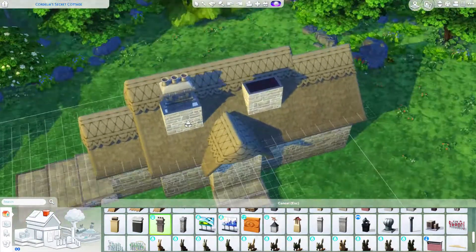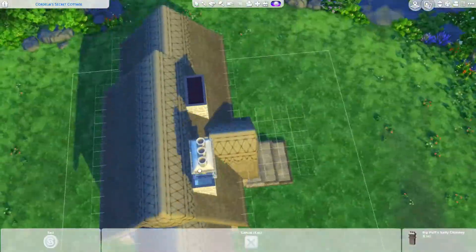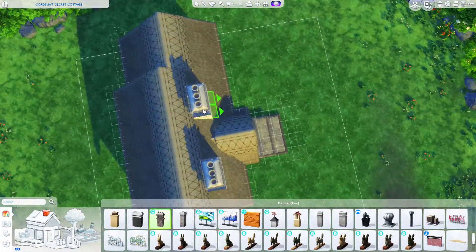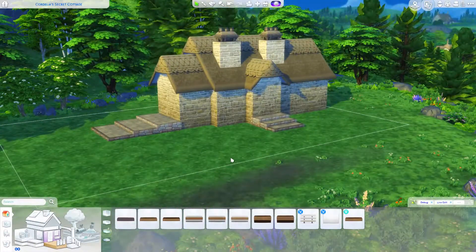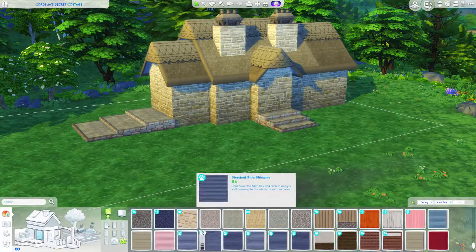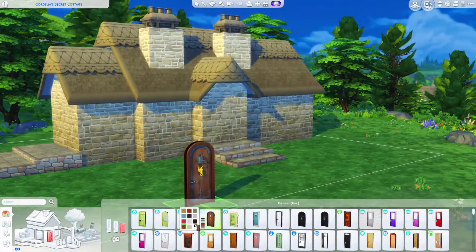The shell of the house has come together. I've picked the wallpapers, the roof, everything. I put some platforms going up the side and the front of the house — the front has the smaller platforms and the side has the bigger platforms.